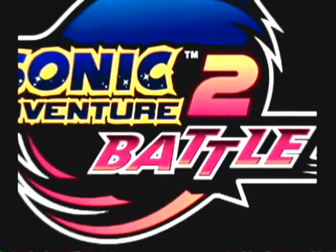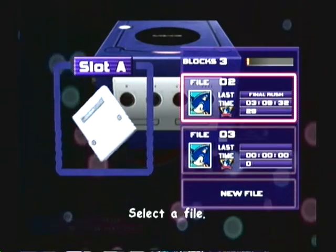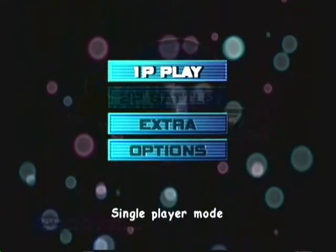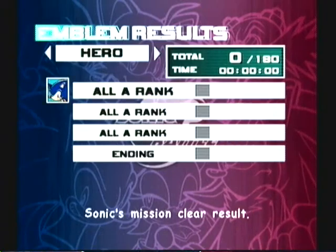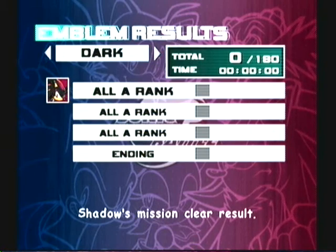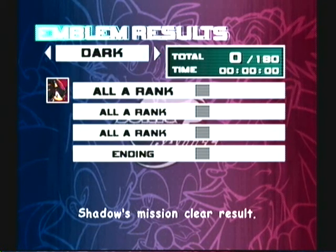Hello everybody and welcome to my next Let's Play, Sonic Adventure 2 Battle. This is going to be a 100% run, including all 180 emblems, including the Chao emblems. By the time I'm done, this emblem screen is going to be pretty full. Hero, dark — we don't have anything in between yet because we haven't done anything yet. But that 0 out of 180 will soon be a 180 out of 180.